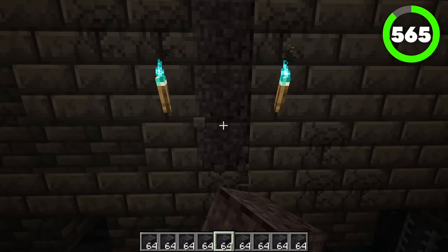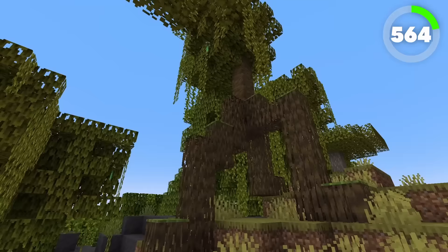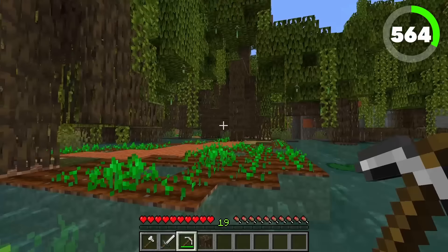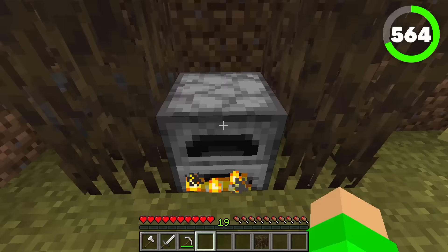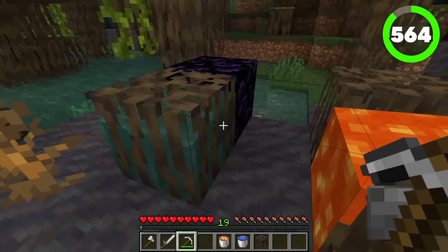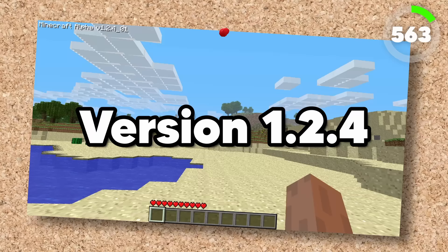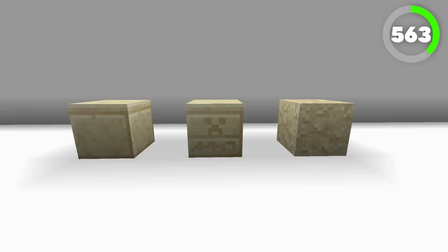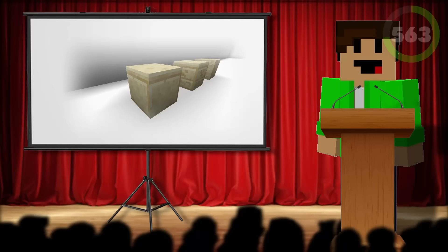Number 564 is the mangrove roots. Added in 1.19, these mangrove roots are a part of the fairly new mangrove trees. You can actually see through them, which is pretty cool. Not only that, this block can be smelted down in furnaces, and the main cool feature is this block can be waterlogged for a simple cobblestone generator. 563 is cut sandstone — added in version 1.24 and originally called smooth sandstone, the cut sandstone is the variation with a little cut going across the top. Unfortunately, this block isn't anything special — just another decorative sand block.